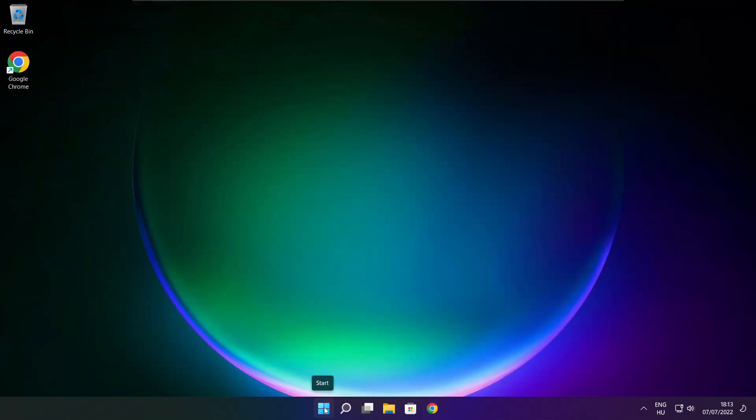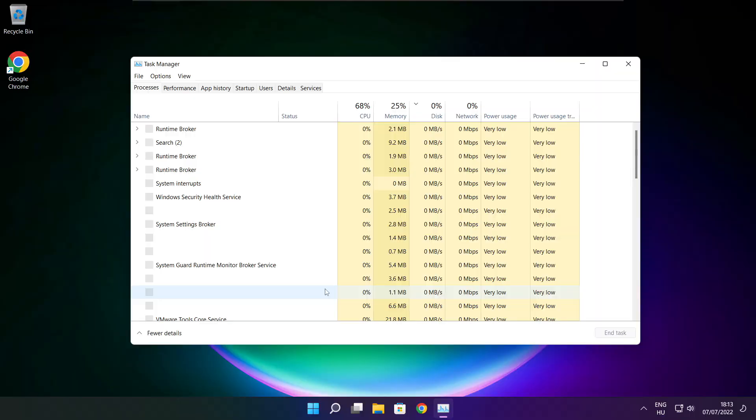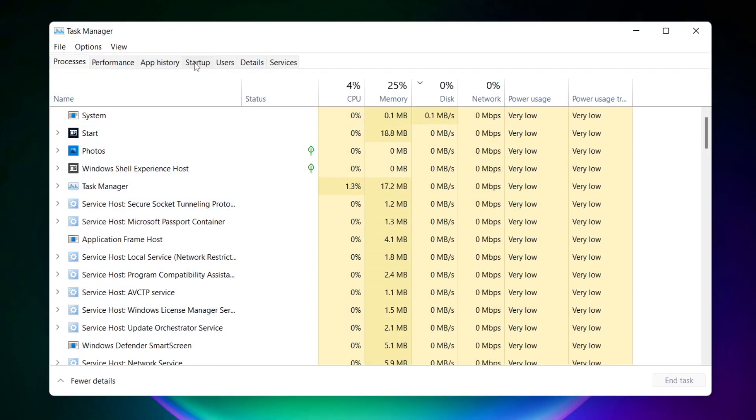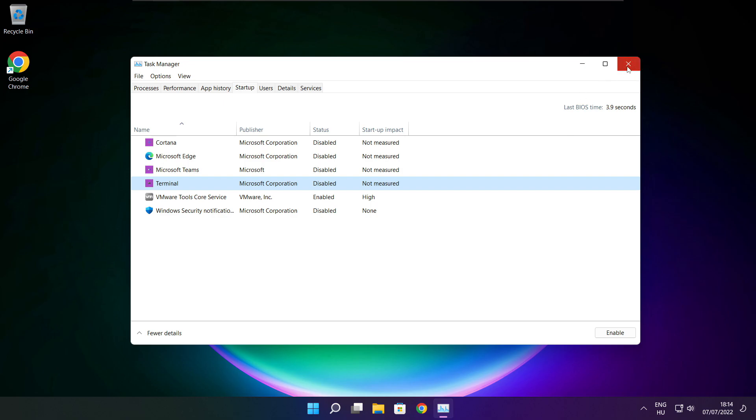Right click the start menu and open task manager. Click startup. Disable not used applications. Close window.